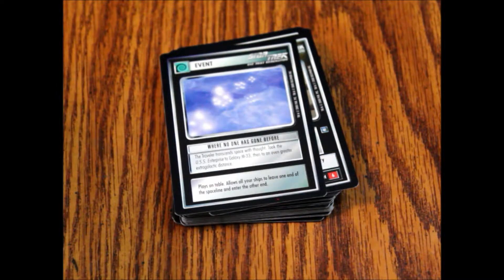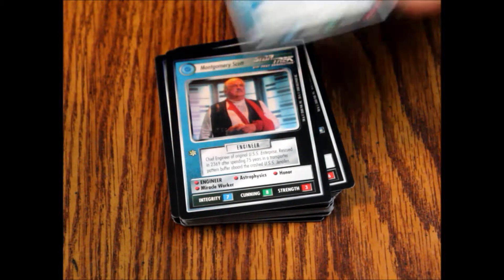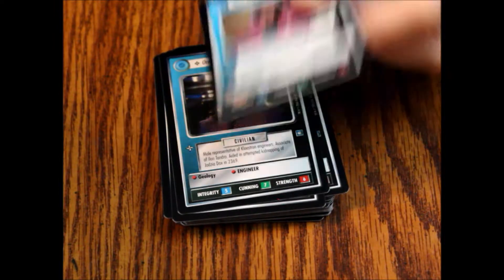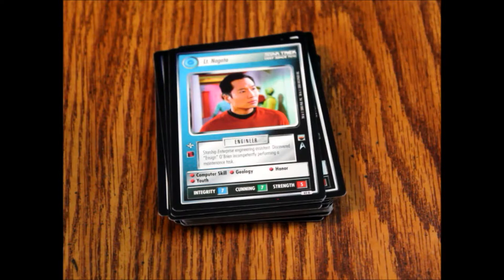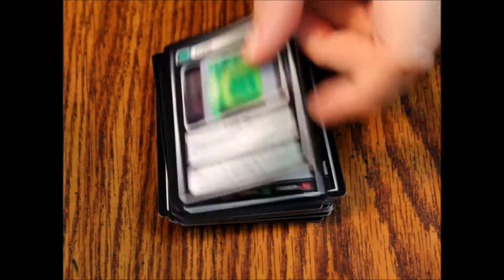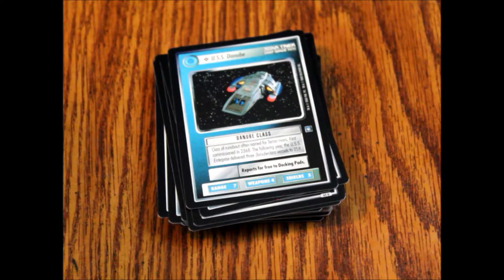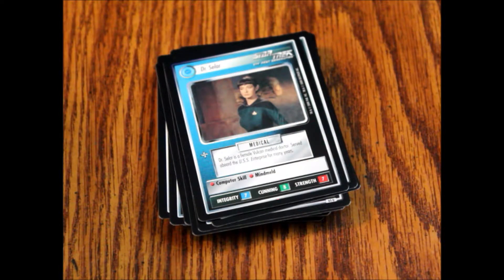Personnel: Montgomery Scott, engineer. Orn Rand, civilian. Fleet Admiral Shanthi, officer. Lieutenant Negata, engineer. Event: Plasma Fire. Ship: USS Danube, Danube class. Personnel: Dr. Selar, medical. Event: Q-Net.